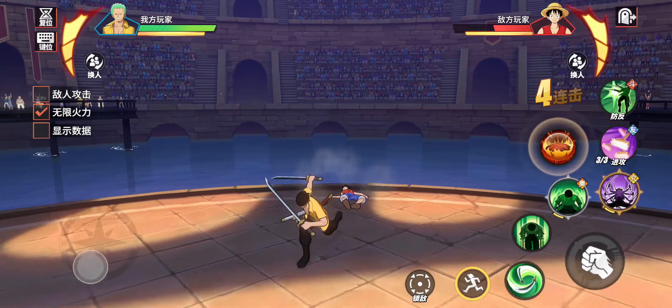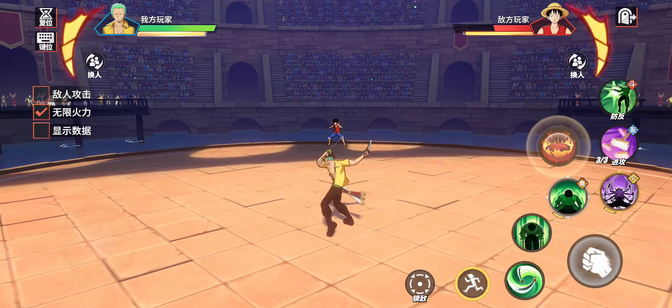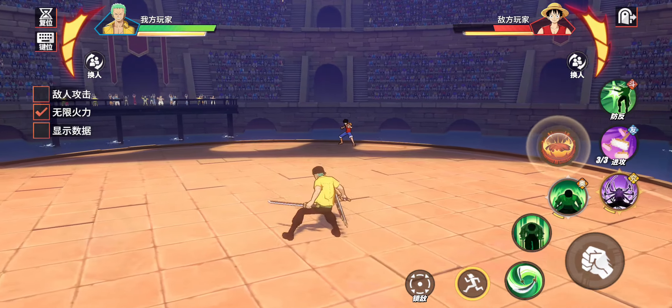Now let's talk about three sword style. In order to switch to and from two sword style and three sword style, it's basically three basic attacks — one, two, three — and then hold on the fourth.